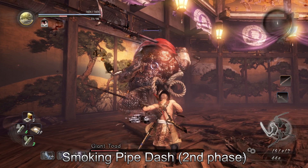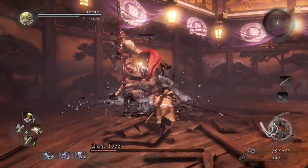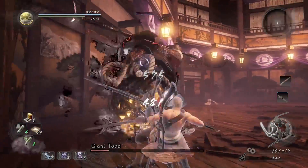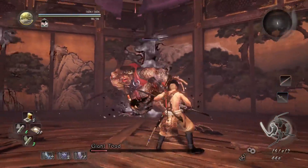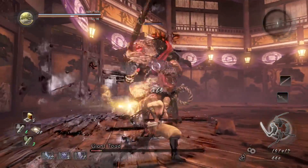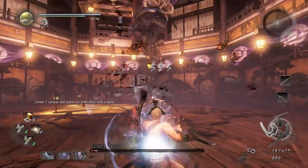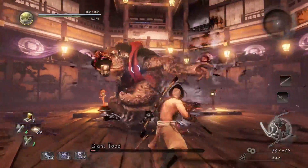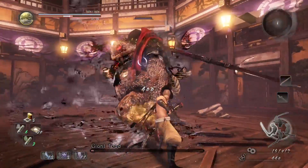In the second phase, as mentioned on screen, he can do a smoking pipe dash. That one's a little easy to recognize because he does attack you with the pipe. It's also just a great animation. As far as dodges go, I'm a huge fan of the mid-stance dodge to the right — that's going to get you out of pretty much all of the boss's attacks in this particular one. There's a boss later that has attacks where you really need to do left dodges too, and I'm so unused to doing that. Much frustration.